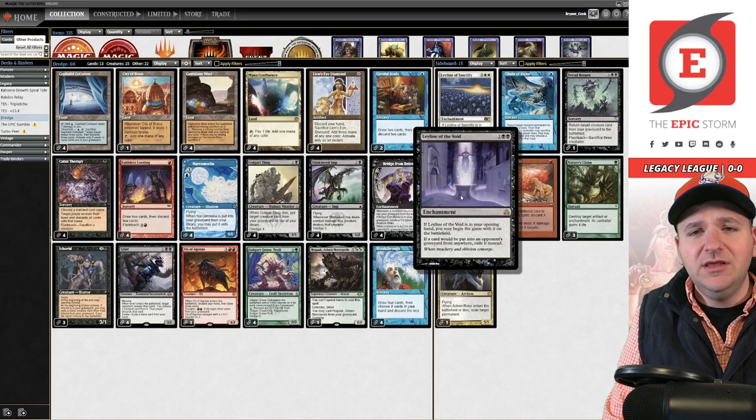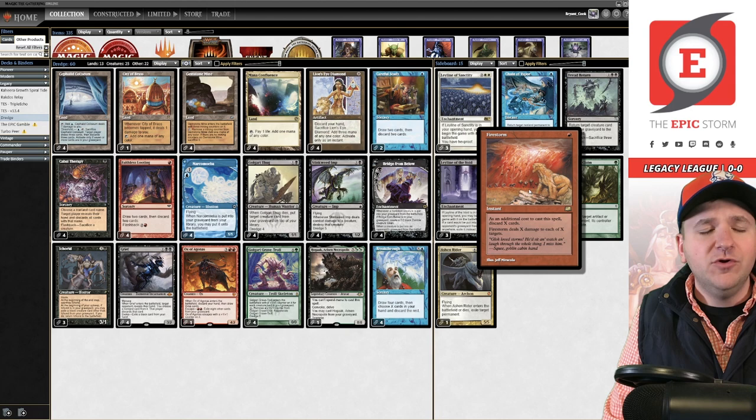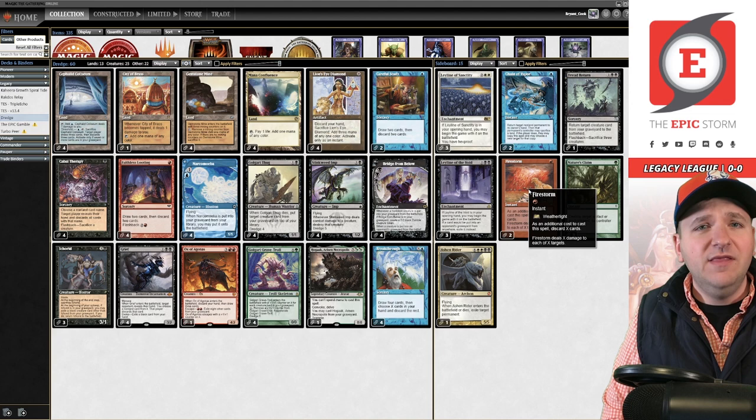In the sideboard, having Grief to discard things like Endurance goes a long way. We have Leyline of Sanctity, Leyline of the Void — both powerful given how fast Legacy has been recently. There's a small Ashen Rider / Dread Return package to remove things like Ensnaring Bridge. Nature's Claim and Chain of Vapor answer opposing Leyline of the Void, and Firestorm handles creature decks like Death and Taxes.